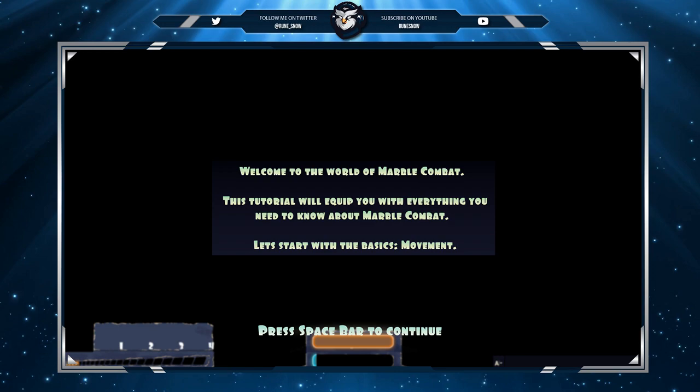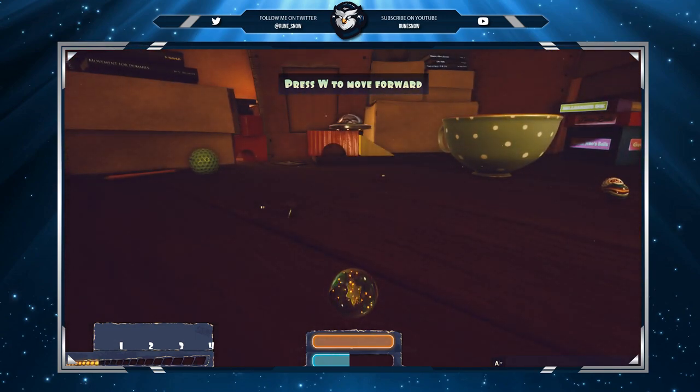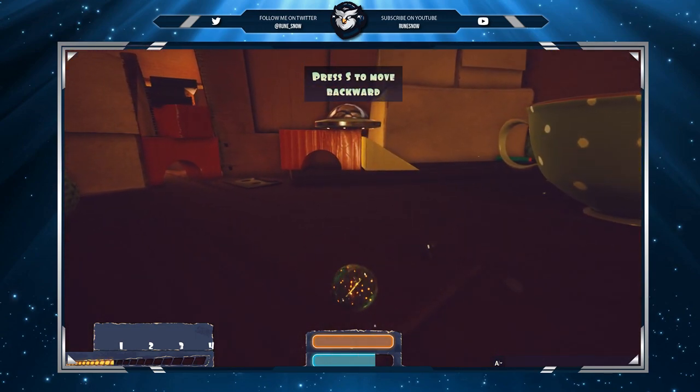Welcome to the world of Marble Combat. This tutorial will equip you with everything you need to know about Marble Combat. Let's start with the basics: Movement. W to move forward, S to move back.